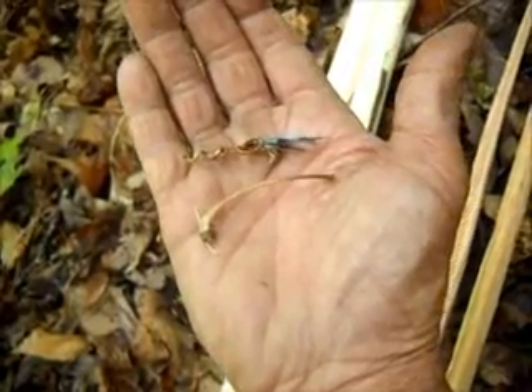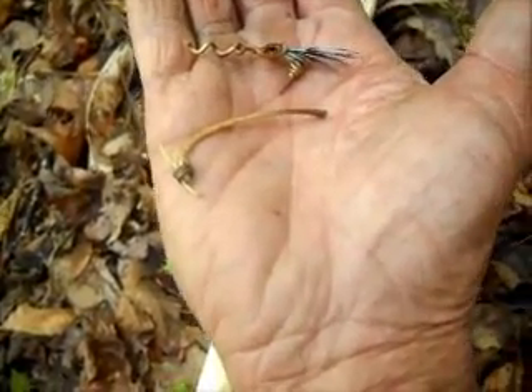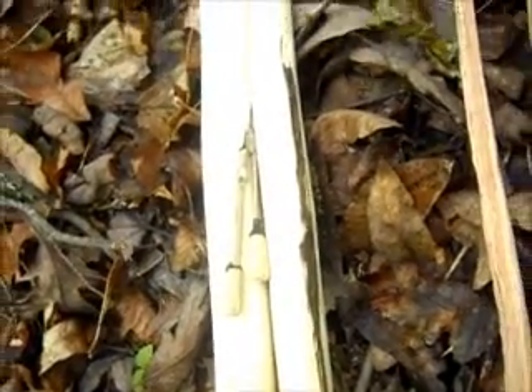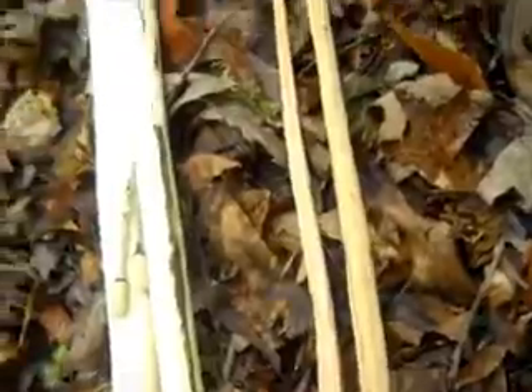I've got these two fish hooks here — one of them is a wasp and the other one is just a conventional hook that I can go fishing with. I've got two blowguns and plenty of darts, and I've got these two razor sharp javelins right here. One of them is about four foot long and the other one is about seven feet long. So I'm ready to hunt and fish, and staying here next to this lake is going to be a good opportunity to feed myself.